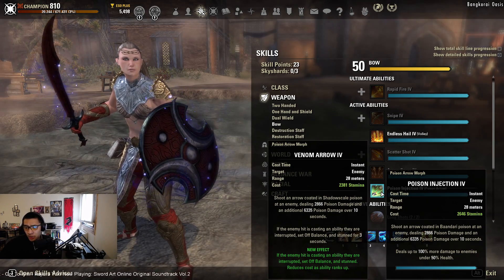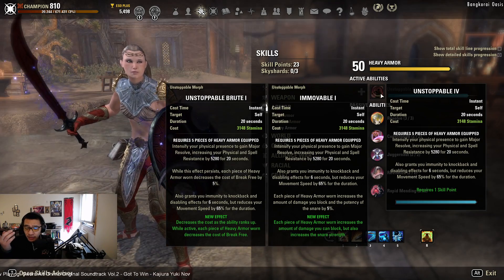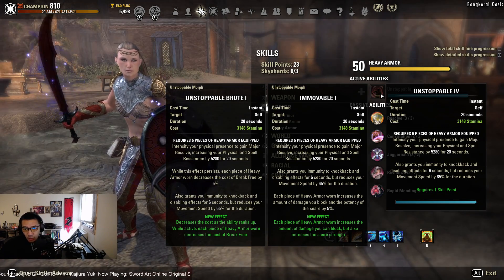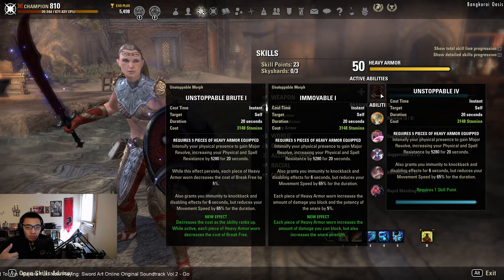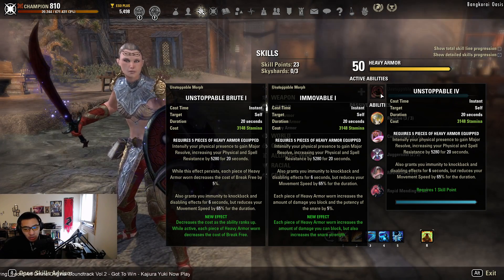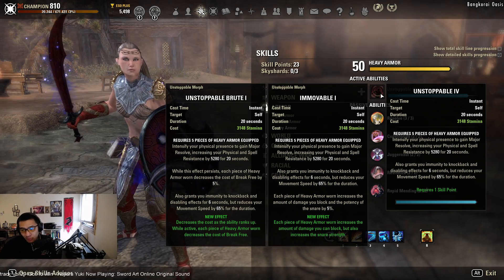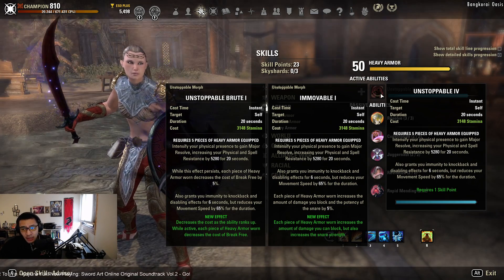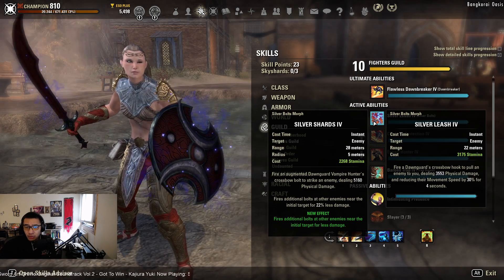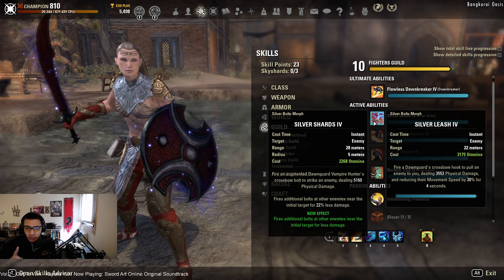On the bow bar, the equivalent ranged interrupt would be Venom Arrow. Under the armor line, if you need immunity to knockback effects you can run Immovable or Unstoppable Brute, but be aware you'll reduce your movement speed by a large amount — 65% for Unstoppable Brute and 90-100% for Immovable — so you'll essentially be a sitting duck. It lasts six seconds, but you are immune to knockback and disabling effects. Under the Fighters Guild line, if you need to pull things in immediately without waiting for Beckoning Armor, run Silver Leash — it uses stamina so be mindful of management.